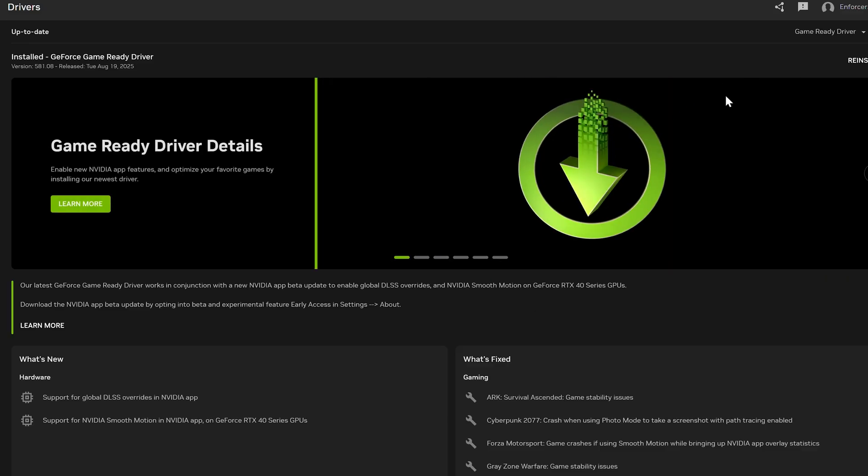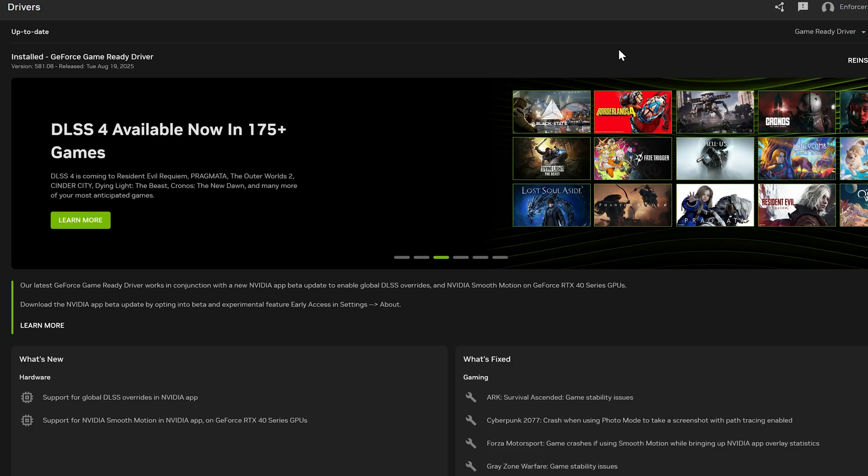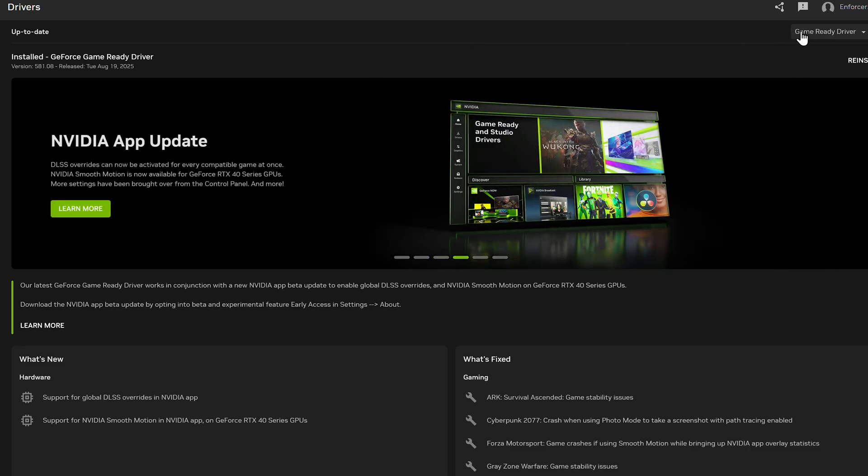What you want to do is make sure you have the latest driver, the 58108, and just the game ready driver. I keep on switching to my studio driver for some other things I do — AI and stuff like that. So you want to make sure that you're on the game driver because it will not work right on the studio driver.